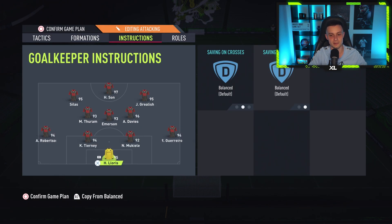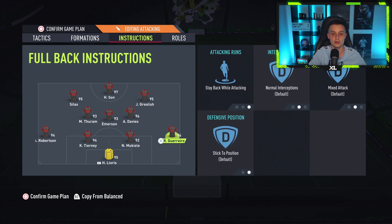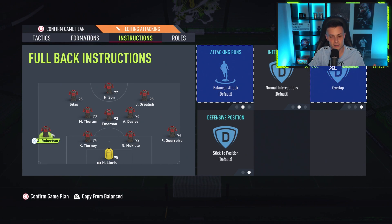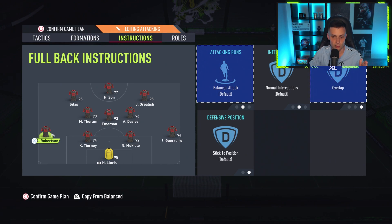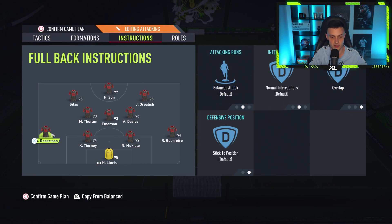On the instructions, the goalkeeper and center backs: absolutely nothing, keep them exactly how they are. The right back, who is normally your more defensive fullback, is on stay back whilst attacking. The left back is where we've seen a brand new instruction this year that we have never really seen before: balanced attack overlap. There is great reason to do this — when a fullback is on balanced they will overlap a lot of the time, and with the overlapping instruction they're going to overlap the rest of the team.